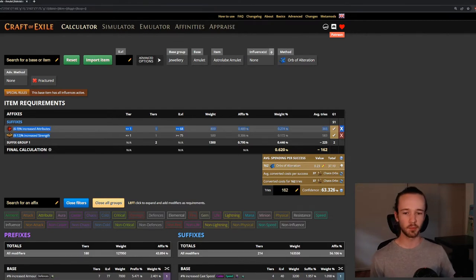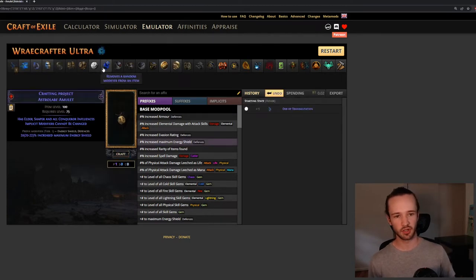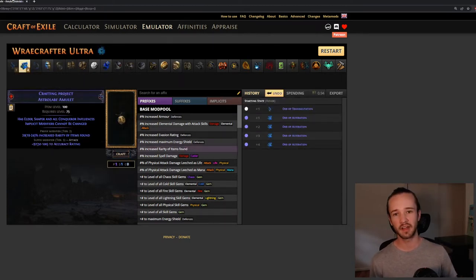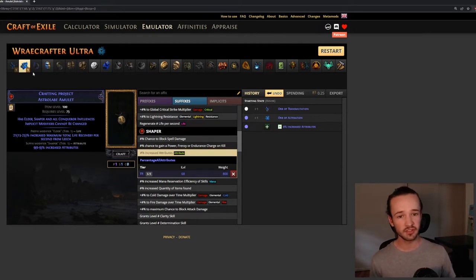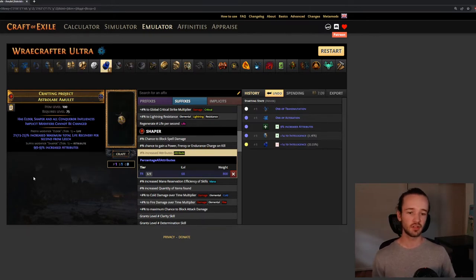We're making an item that has both influence modifiers by combining two items that each have only one. We start with our base type and alt-spam until we hit one of our modifiers. At that point, we regal — and if we get unlucky and hit a suffix, we may have to annul to keep just our desired mod. If you get unlucky you restart. In my case I got to keep it, so we repeat this process for the other influence modifier.